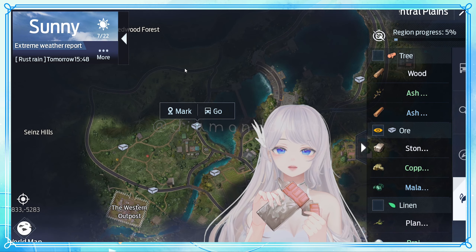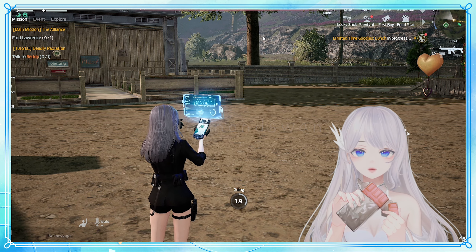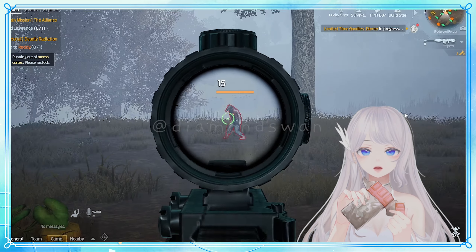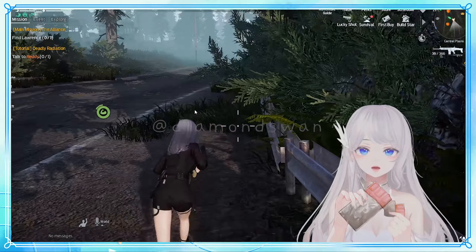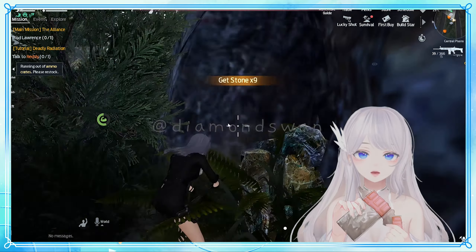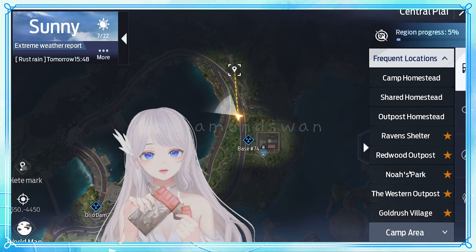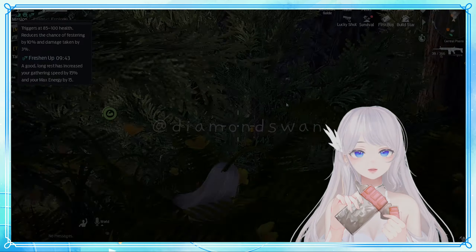If you want to gather for gold, first thing is that we have to see how the player-based market is doing on your server. You want to find out what's selling quickly and at a decent gold price. That usually depends on where your server is at in terms of their level or their crafting needs. A few people were expecting level 50 gear to require level 3 materials, so they sold everything they had at resource level 2, only to realize — oh no, we actually still need these!